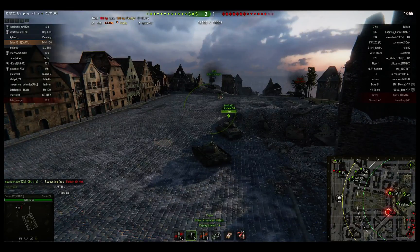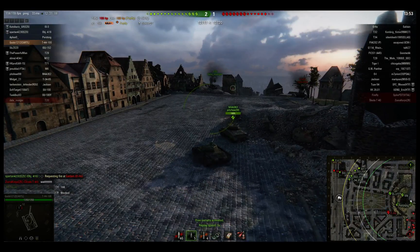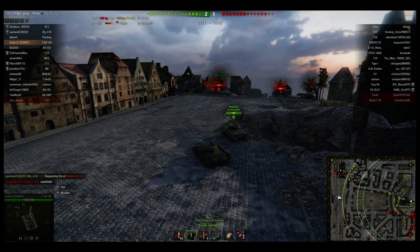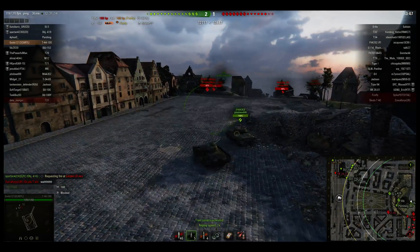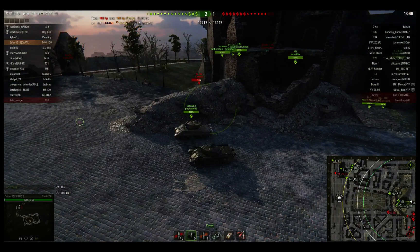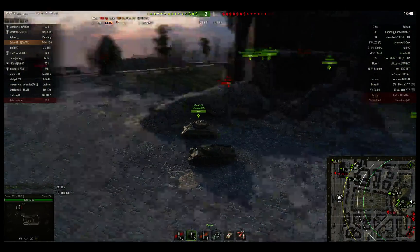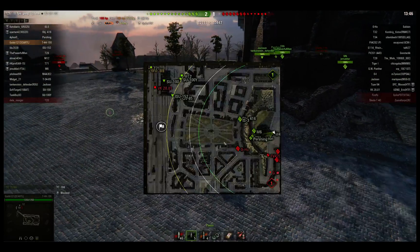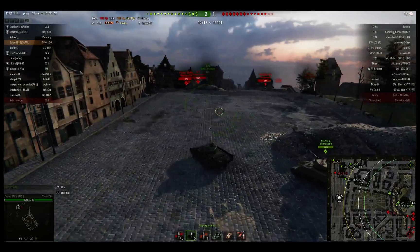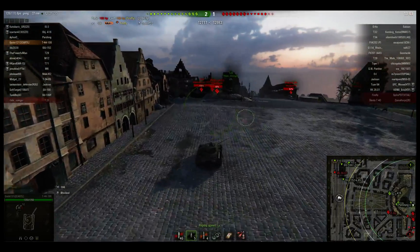I'm reading the battle and thinking about it right now. I think I really want to get up there. This team is not showing any real knowledge or capability of this map. We've had some guys with pretty good hold-down — T-29, Jackson, and Pershing — excellent. They can do some great work there as long as they don't get swept off that hill, and the enemy is not showing any sign of that. So reading this battle, I decided it is time to get up into this corner and I think I can do some good work here.